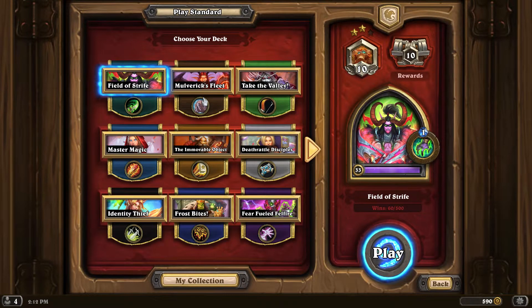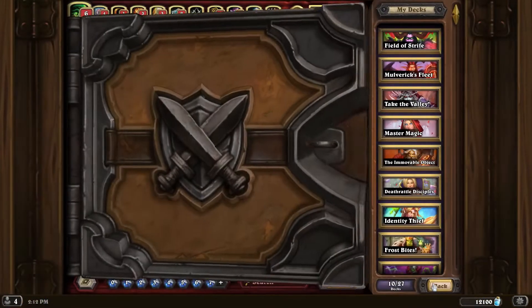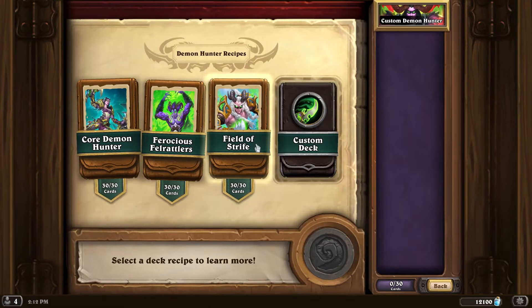We're going over the Hearthstone pre-made deck recipes. For anyone who doesn't know, when you go to create a new deck in your collection, you're offered the ability to create a custom deck of your design, but you're also offered the ability to create a pre-made deck using one of their pre-supplied deck recipes. These are kind of okay - not so great in my experience, but I want to test them out and record my experience.